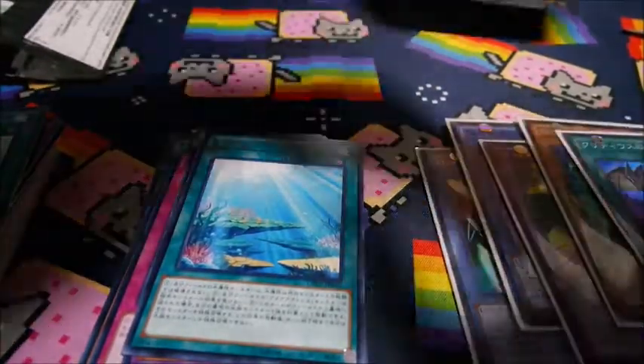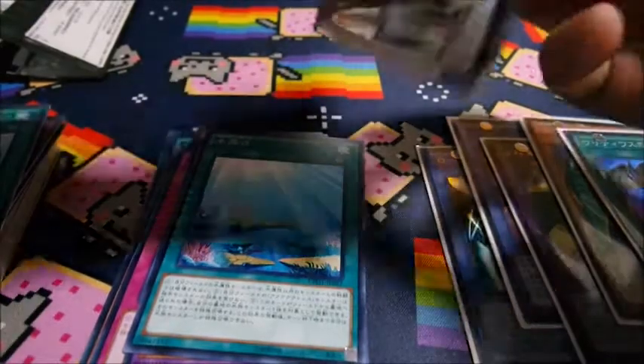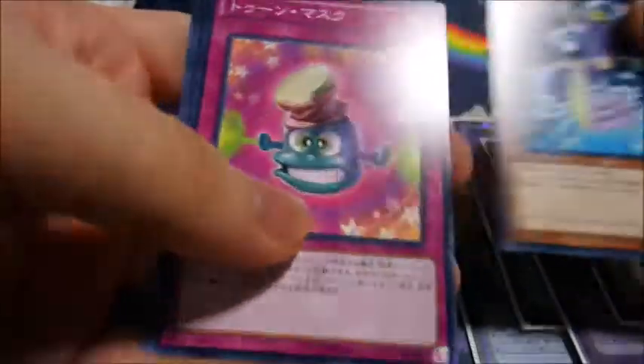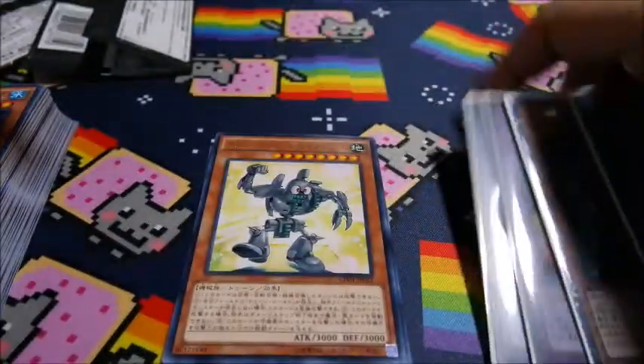We haven't got ourselves a normal rare yet — just common. So let's hope we can get at least a Rolex Spider — oh, that would be a cool one. Oh no. And we end up with two Toon Ancient Gear Golden again. All right, so I'll do a small mini recap.